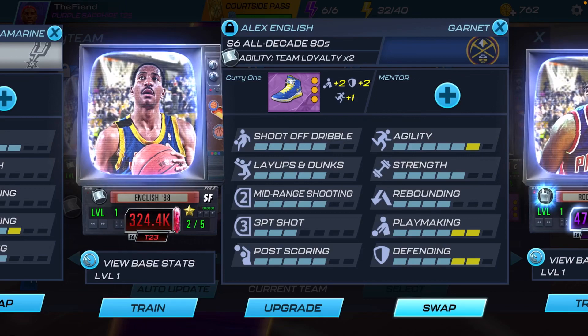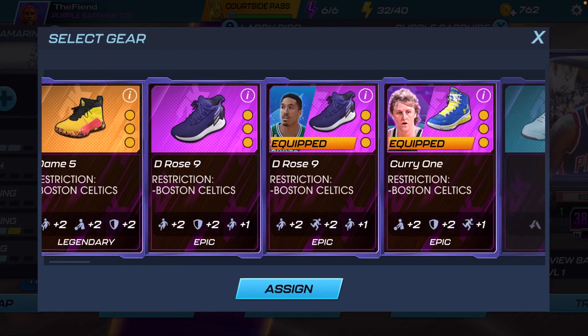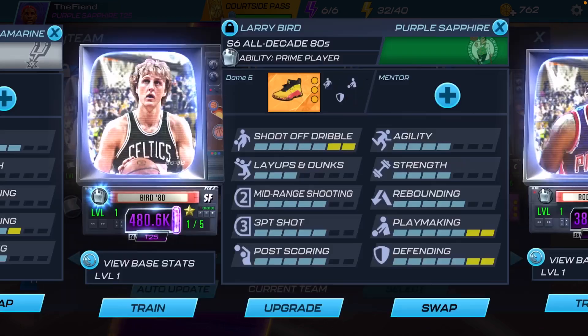Let's take off Alex English and throw on Larry Bird. Here goes Larry Legend y'all. The last time I used Larry Bird in this game was back in the Ankle Breakers team where they gave us him at the power forward position. For shoes, these are the best shoes to give him — my Leger shoes, the Dame Fives, which maxed out his shoot-off dribble, maxed out his playmaking, and maxed out his defending.